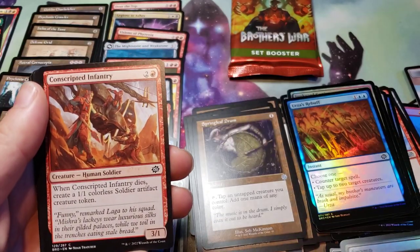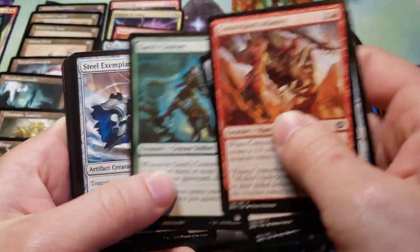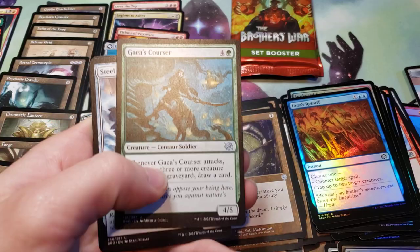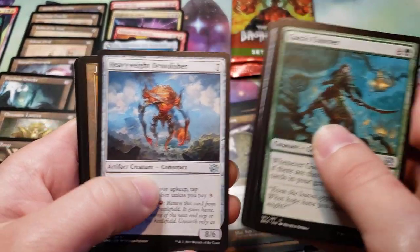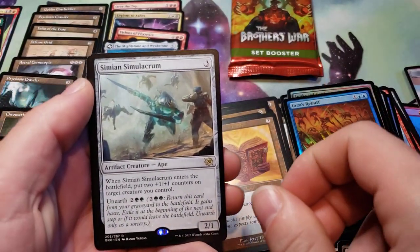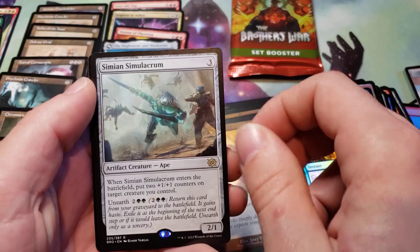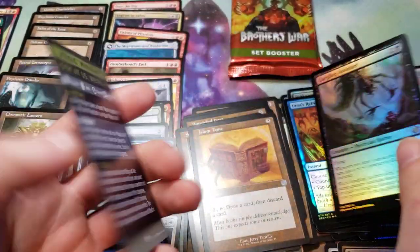Fall of Kroog, or something like that. We got a Full Art Swamp Foil, Jalum's Tome, Simeon's Alacrum, Gurgling Anointer Foil, and garbage.